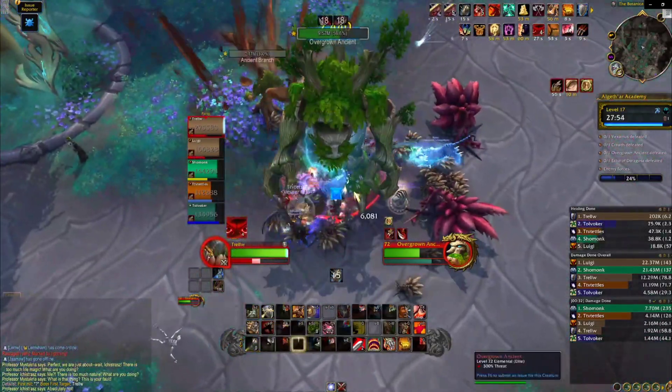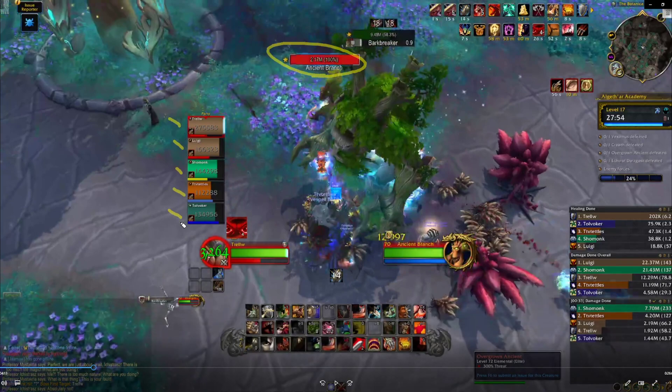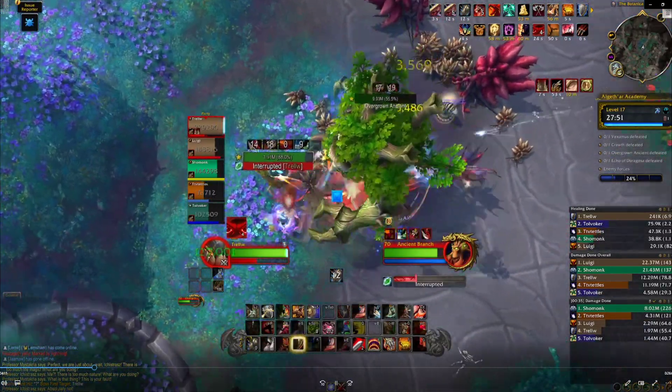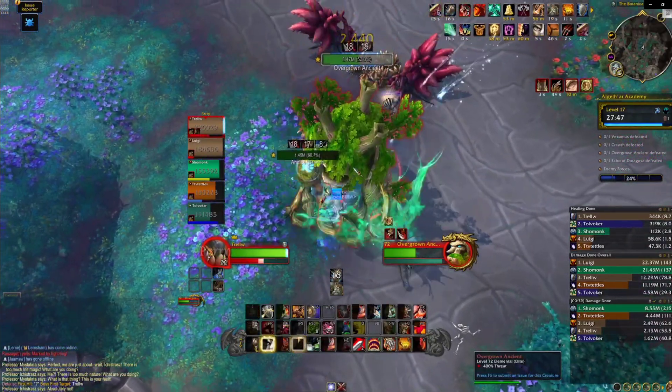This boss has one more important mechanic: Branch Out. He summons an add, and as soon as he summons it you have to pick up threat — but you should also know he's putting a bleed on the entire party for a minute. That bleed is basically going to stack up forever until you get a clear from killing the branch add that he just summoned. You just kick him — a two-melee kick rotation can take care of him.